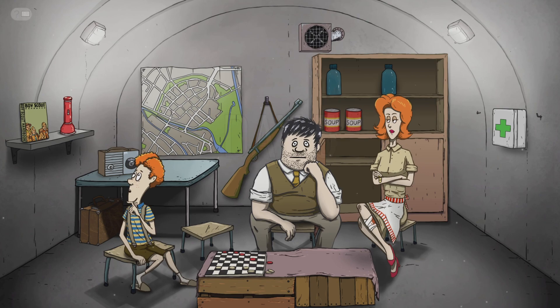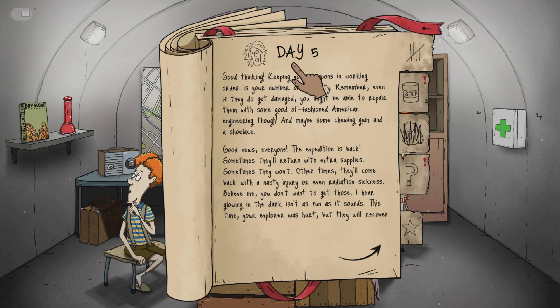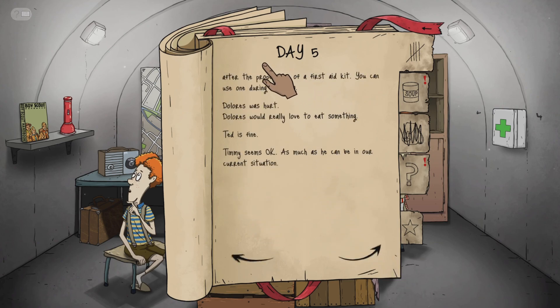The Lars is back and she doesn't look happy — oh, she's hurt herself. Good thinking, keep your weapons working, that's number one priority. Remember, even if they get damaged you might be able to repair them with some good old-fashioned American engineering — maybe some chewing gum and a shoelace. The expedition is back. Sometimes they return with extra supplies, sometimes they come back with a nasty injury or even radiation sickness. This time your explorer was hurt but they will recover after the proper use of a first aid kit.